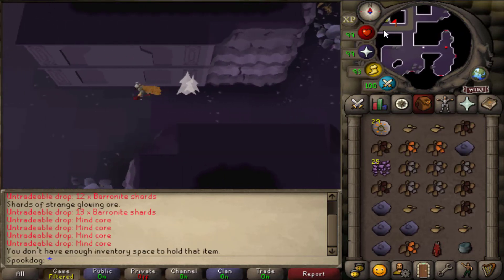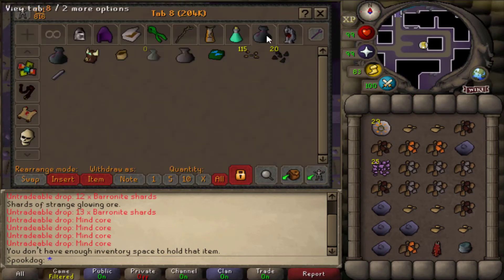Just awaken the rubble and attack the golem. When your inventory is full, the bank is really close by. I'll do this for an hour and see how many cores I get.